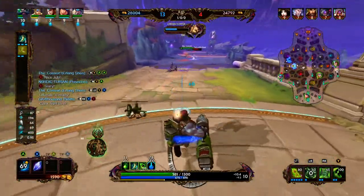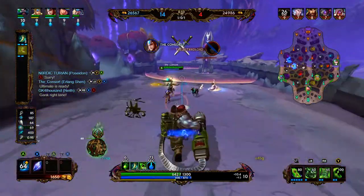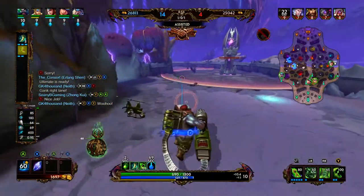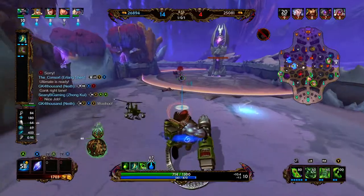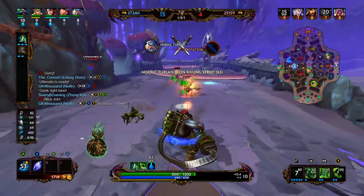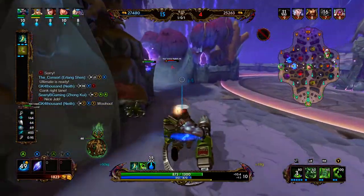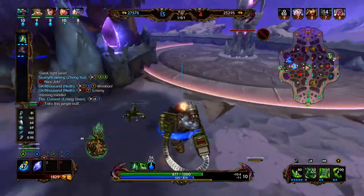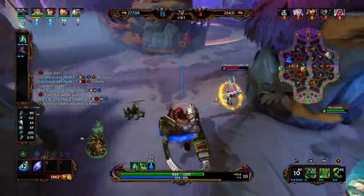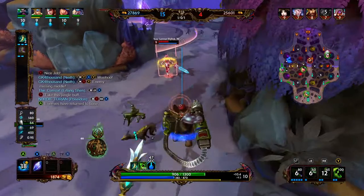Here comes Erlang Shen — Neath ults. Beautiful play, I didn't even have to do anything right there. That was all Neath and Erlang Shen. Now that they've rotated over and cleared some pressure for me, I'll clear this lane. I see a little tussle going on in the jungle, so I make my way over. We go for their blue — but right here I miss all my abilities on Nemesis, and that's why she's able to secure the blue.